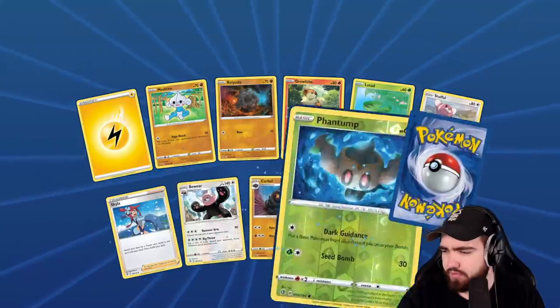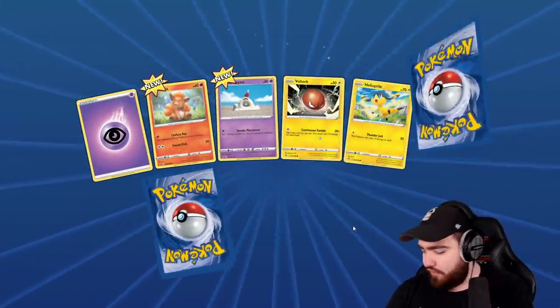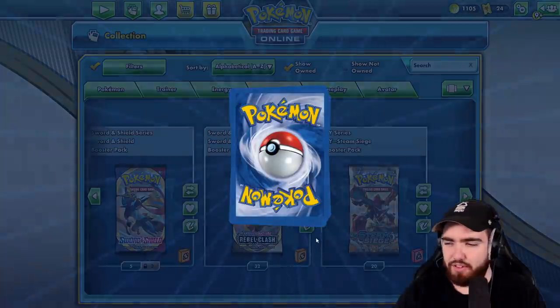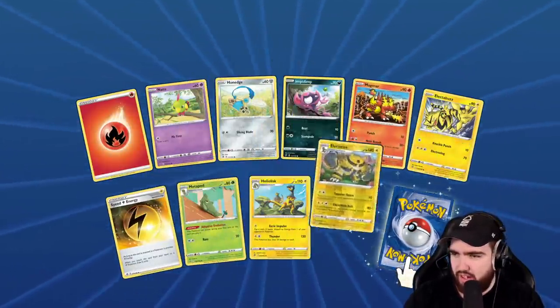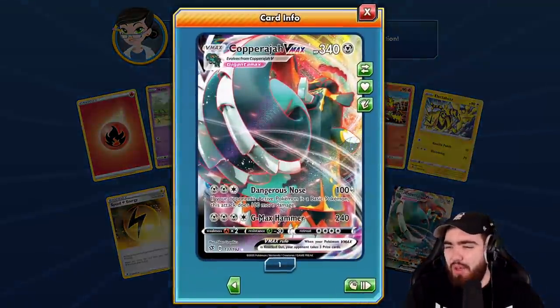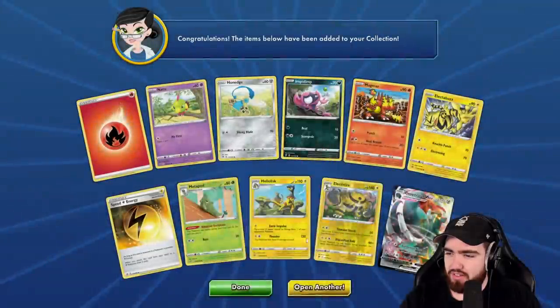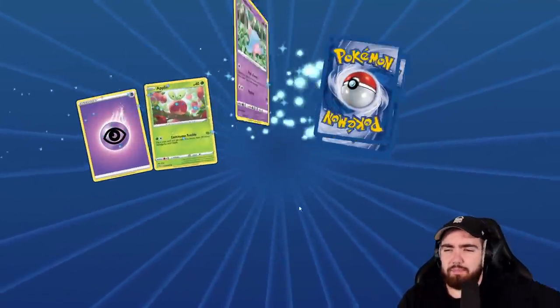Whirlipede regular rare — come on Pokemon, give me something. We got an Electivire reverse holo rare and a Copperajah V Max. Dangerous Nose: if your opponent's active Pokemon is a basic Pokemon, this attack does 100 more damage — for three energy, that's sick and can come in clutch. So: two V Max, one V, and four holos so far.